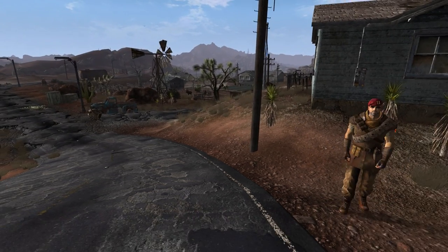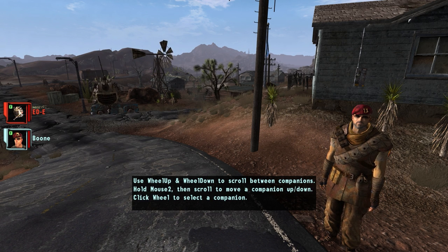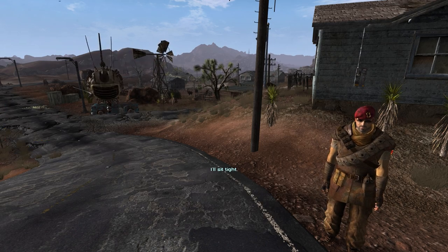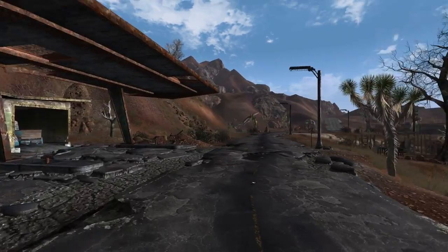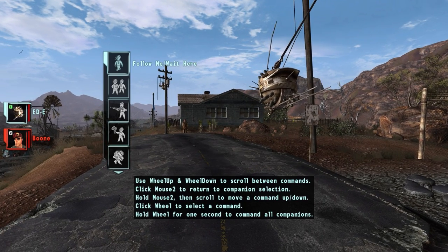I can do the same once again — this time I'm going to tell Eddie to follow me again. I'm going to press the right mouse button, which deselects Eddie, rotate down for Boone, select him, and tell him to wait. As you saw, I could actually command Eddie even when I wasn't in dialogue range, which is very, very useful. And again, same with Boone — follow.